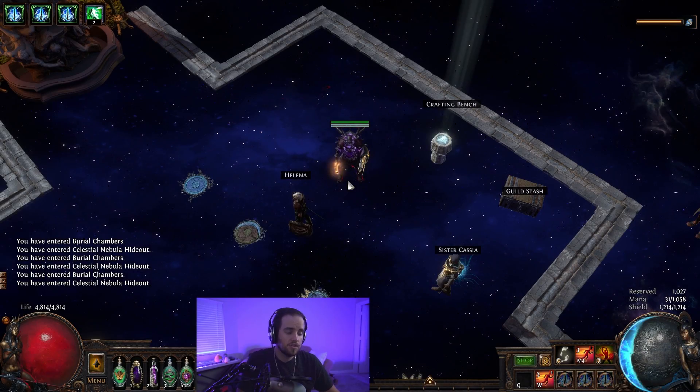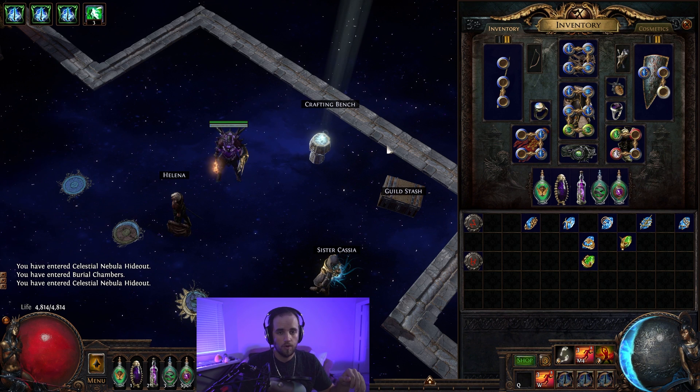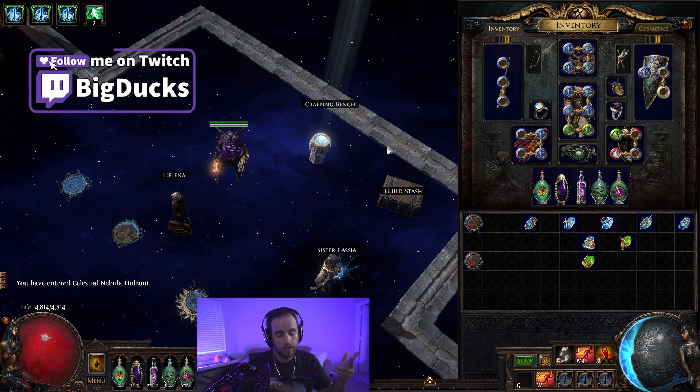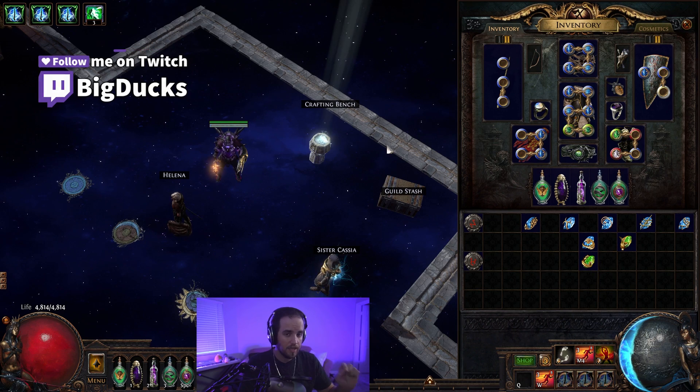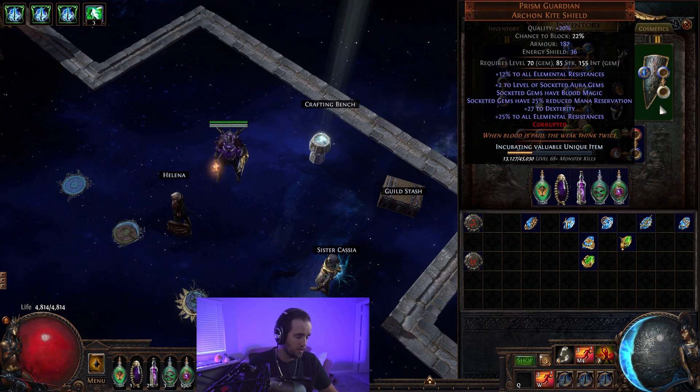Alright guys, so this is Essence Drain Contagion. This build is one of the best league starters, as I told you before. Excellent clear, tons of defensives, and also has some pretty respectable single target, and is very, very easy to gear.